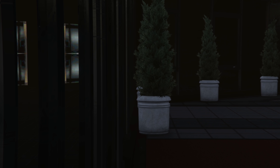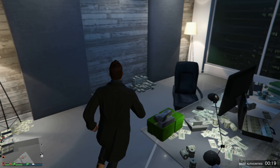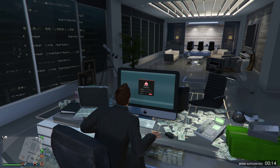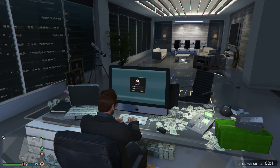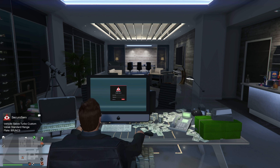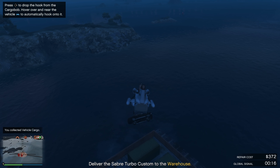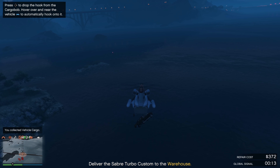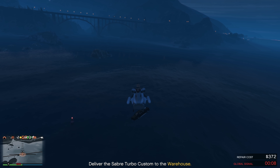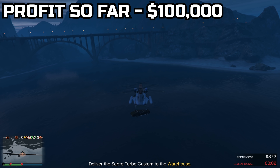The very first thing you want to do is vehicle cargo. Go and source one vehicle from your CEO office to your vehicle cargo warehouse. There's a trick to get only high-end vehicles — source a ton of vehicles beforehand, sell off all your high-end vehicles, and continue sourcing. At some point, you'll only start to get high-end vehicles. If you don't want to do that, just go to your CEO office, log in, source any vehicle, and right when you source it, go ahead and sell it. You should get a pretty decent profit of $100,000.